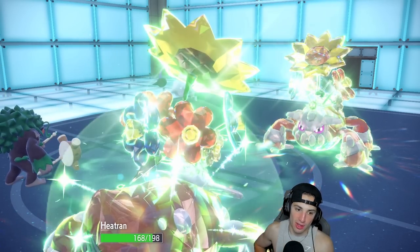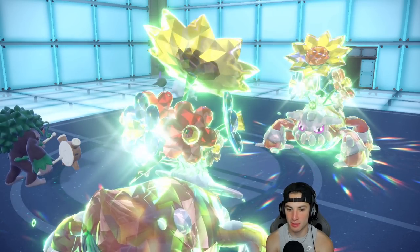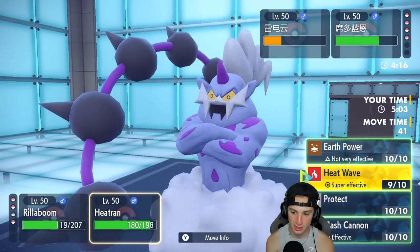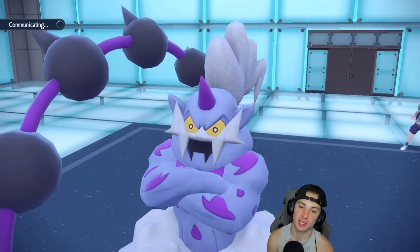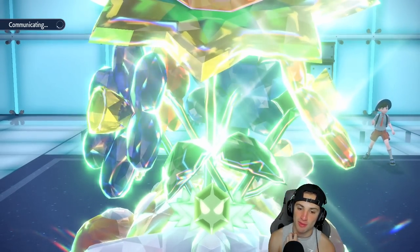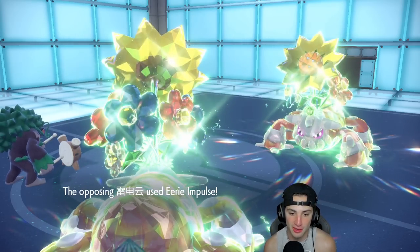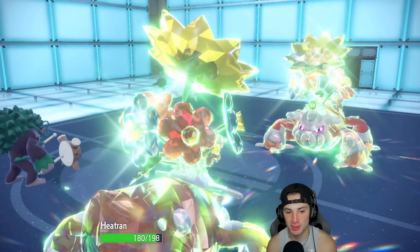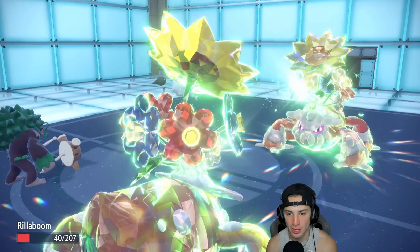Heat Wave flies and is blocked by their Flash Fire — that's why Heatran is so good with this Tera type. Now they could Thunder Wave me. I'm thinking of just U-Turn pivoting or doubling down on Heatran. I go for Flash Cannon. They use Eerie Impulse on me — this thing is so good! My Special Attack drops harshly. They're going to Flash Cannon me. I think my Rillaboom should be able to soak that with U-Turn doing big time damage — can we KO with Flash Cannon?